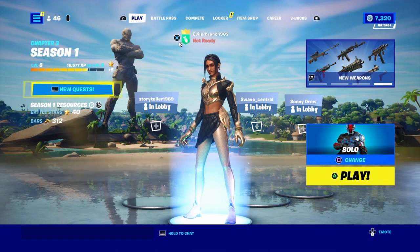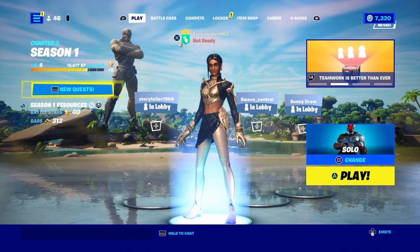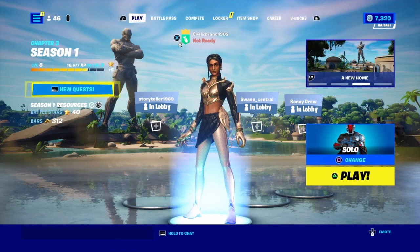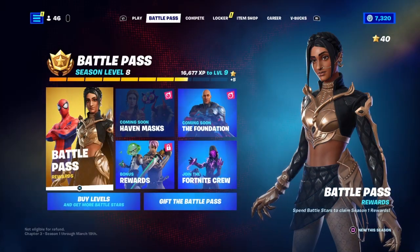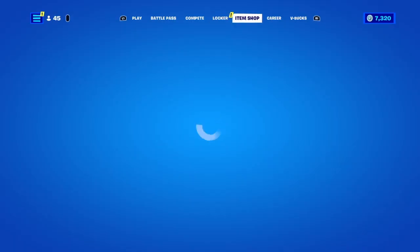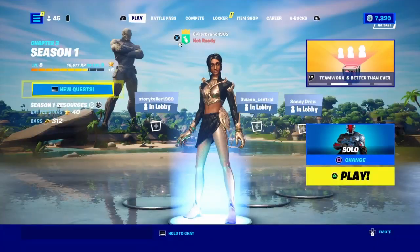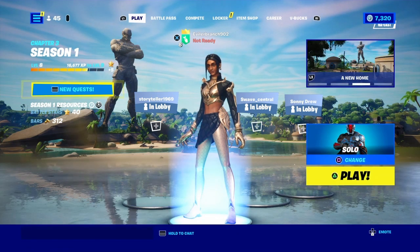To get started with merging our accounts, first thing you want to do is make your way inside of Fortnite. You can be on whichever Fortnite account you want. Once you're inside of Fortnite, you're going to see options like play, battle pass, compete, locker, item shop, and career. Just make your way over to the play tab and be in the Battle Royale main lobby.